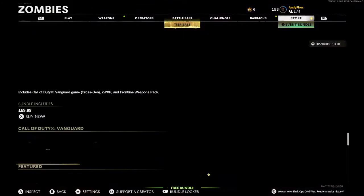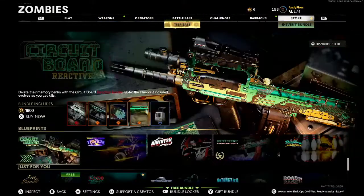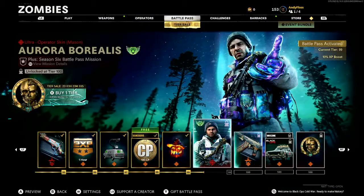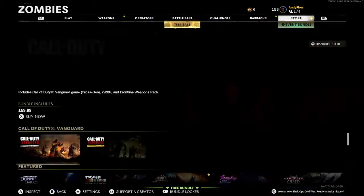And in the store right now, there is a free bundle for me containing a tier skip. So in this video, I'm going to be redeeming that free bundle and getting that tier skip. So let's do it, shall we?